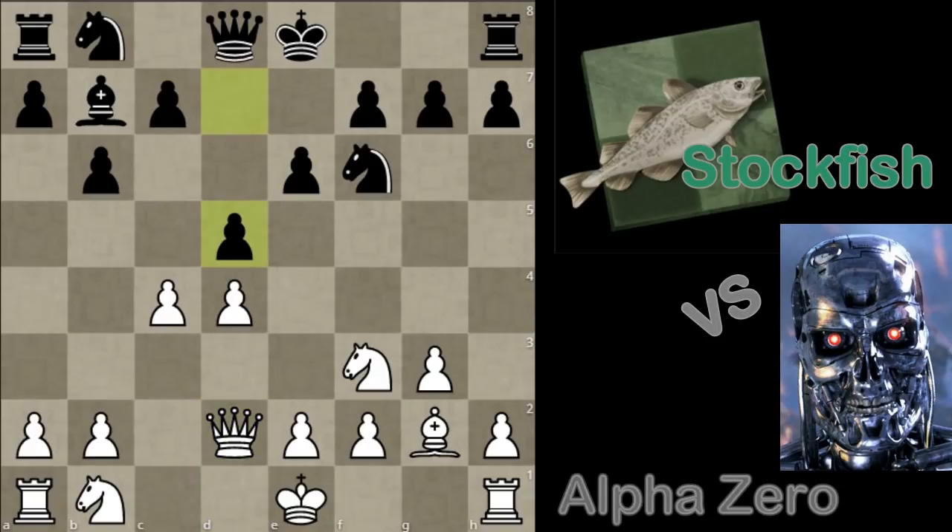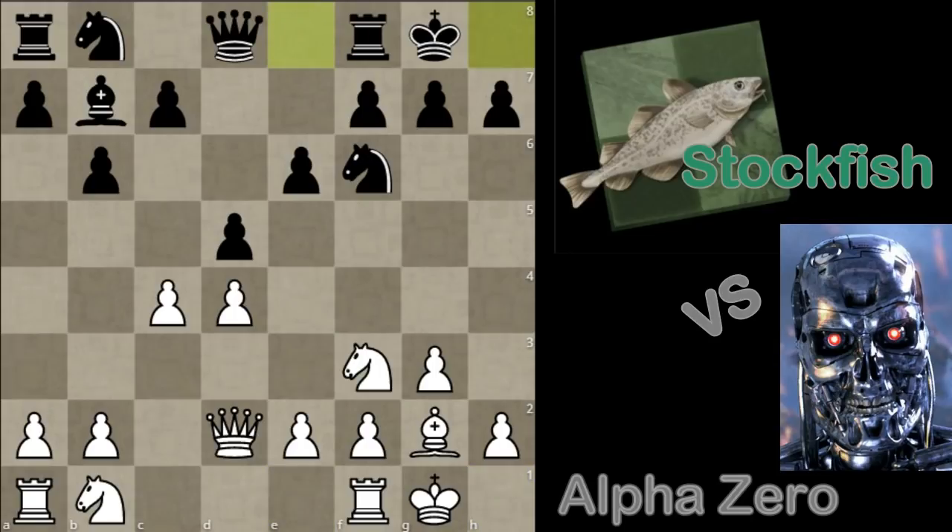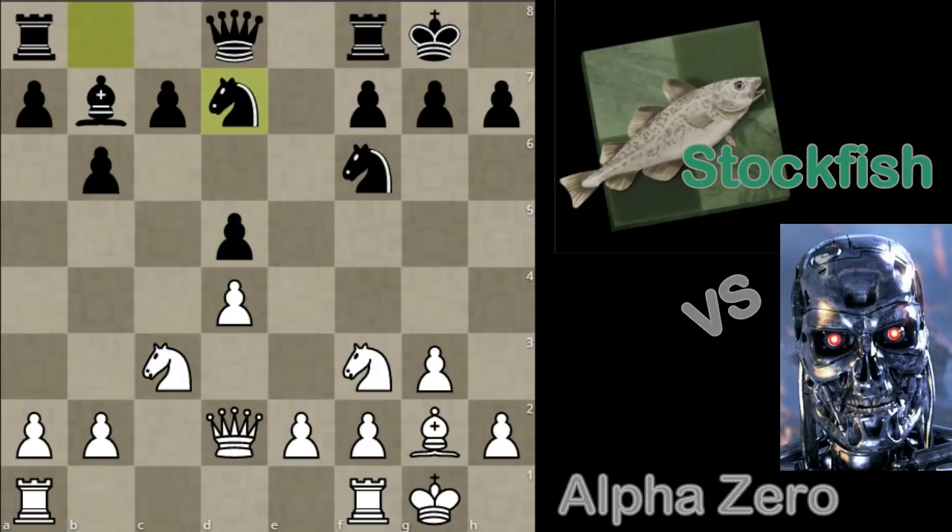Qxd2, then d5 — trying to gain a foothold in the center with a pawn. White castles, black castles as well, and now white takes on d5. C3 was played and we see fairly normal moves. Now Bb4, trying to initiate some space on the queenside, but this will facilitate a nice positional maneuver later in the game.